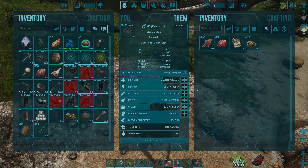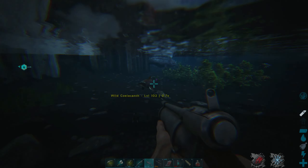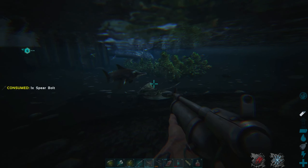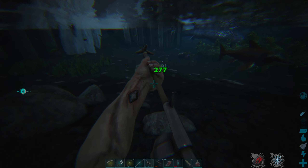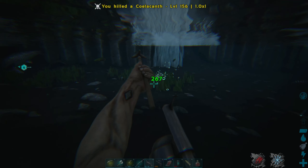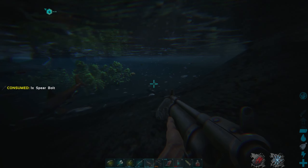We got 240 blood bags from that one creature — that is insane! I've got some harpoon bullets — I want to see how much damage these do. I've never used them. What should we go for? 200 damage — actually not that bad for fish hunting. Such a waste of resources, but this is fantastic.